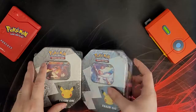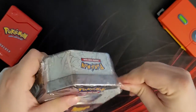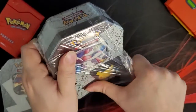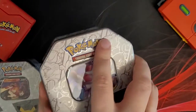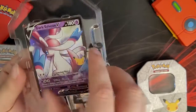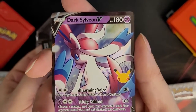Without further ado, let's go ahead and begin with the Sylveon Tin Can. That is a hard plastic. So we have our Sylveon V card — Dark Sylveon V.